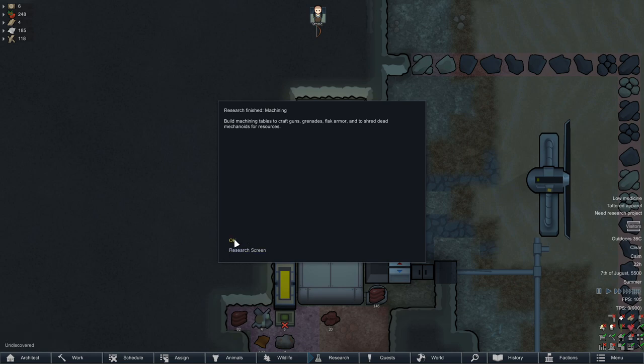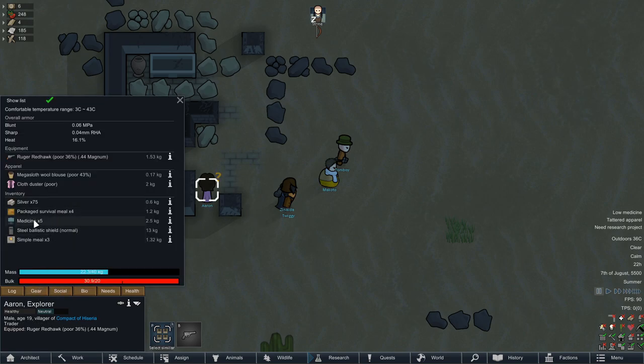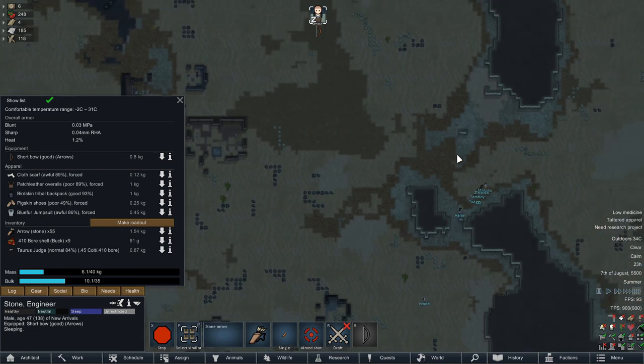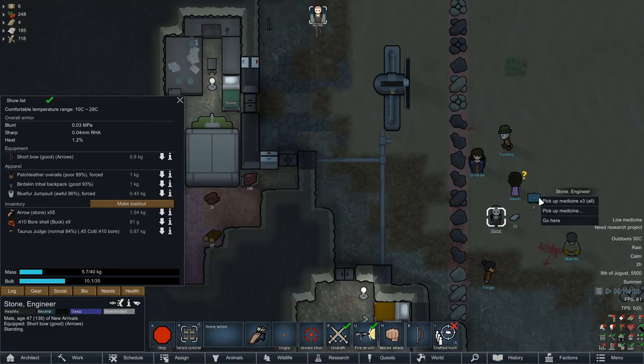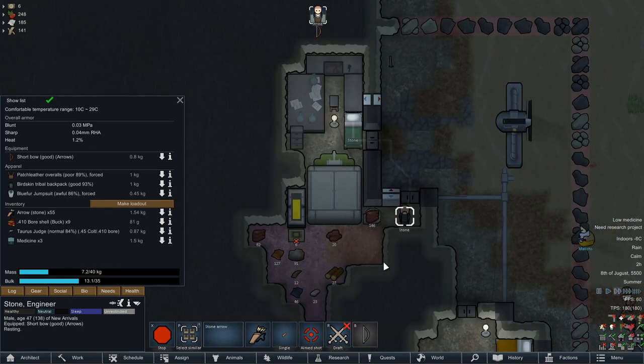Alright, we've finished machining and we actually have visitors. We got a group of visitors and they have something to trade. Usually with these people, whatever is in the inventory of the trader is what they're actually trading. In our case, we can get some medicine, which is very important. Currently, if we get an infection, we are basically done for. But if we have some backup medicine, that could help out significantly. We'll just keep the medicine on Stone so that if he does get hurt, he can patch himself up real quick.